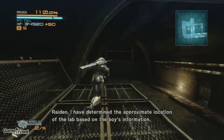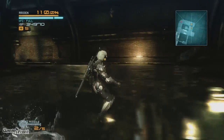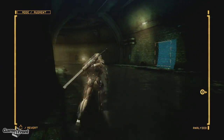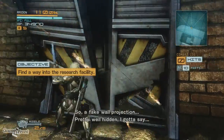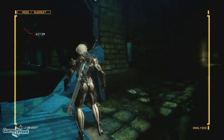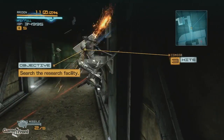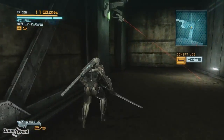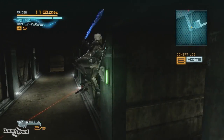The approximate location of the lab based on the boys' information is marked on your soliton radar. That looks suspicious. Got it — pretty well hidden, I gotta say. Pretty well hidden — I mean, it's a door with no handles in a whole sewer full of doors with no handles. So yeah, I guess it's well hidden in a way. Doc, why won't this thing die?